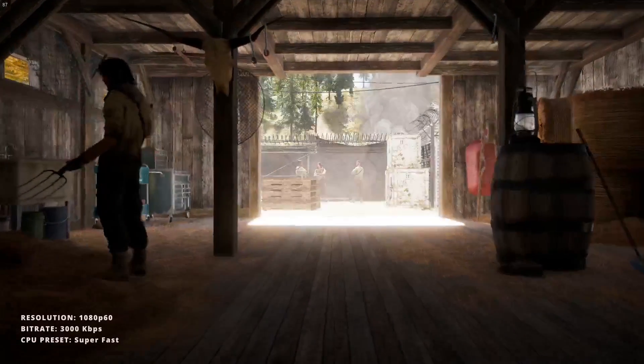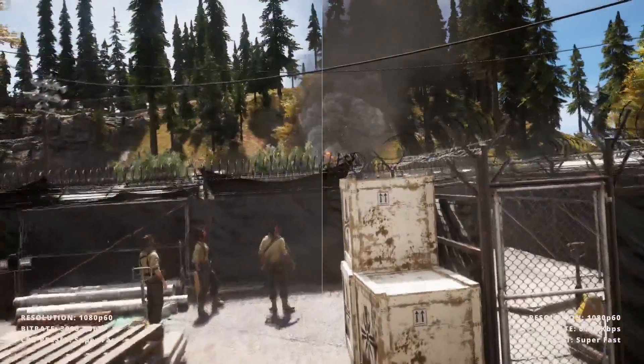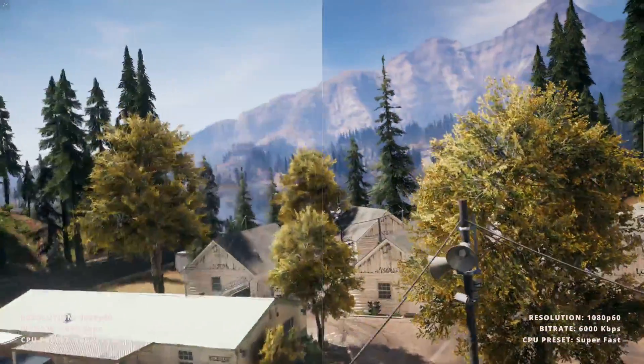Moving on now to the Far Cry 5 benchmark, we're going to try out some new encoding presets. You can see we've changed it here to super fast — it's going to be less intense for our CPU at the trade-off of quality. And you can definitely see here already that at the 6,000 bitrate compared to the 3,000, we're getting a lot more depth of colour.